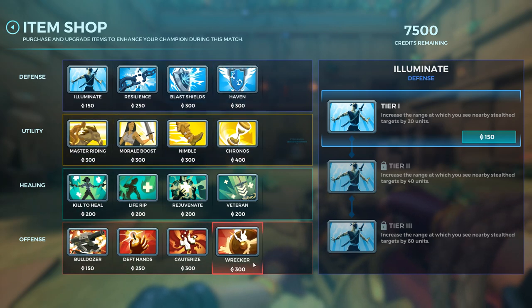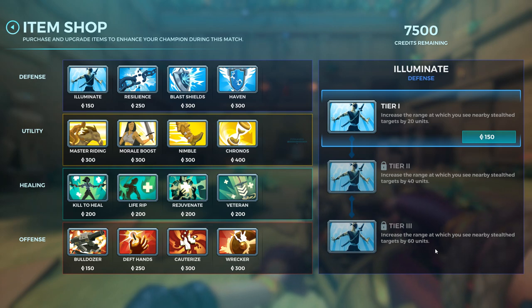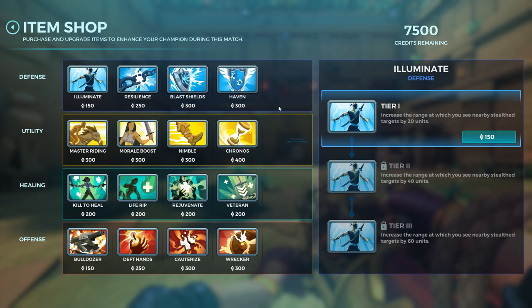Eliminate is pretty simple — any enemy that can go invisible, you can see them at a wider range. If you max it out, you'll be able to see an incoming Skye, Strix, Sha Lin, or even Seris when she goes into Shadow Walk. You'll spot them a lot sooner than the distance they normally need to get close to destroy you, or you can spot them if they're running away.